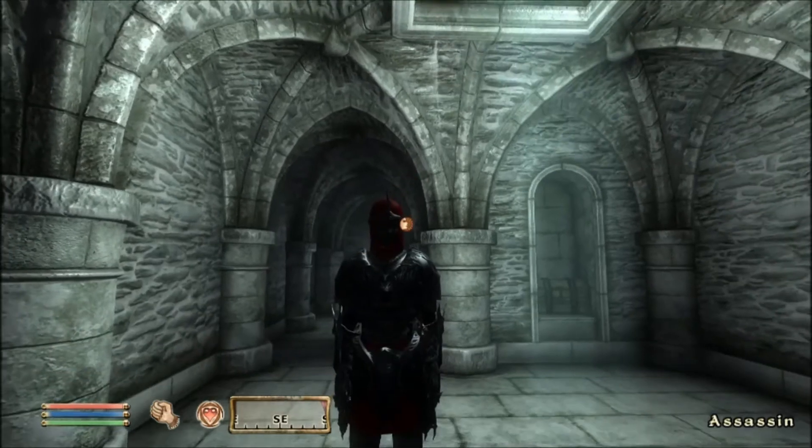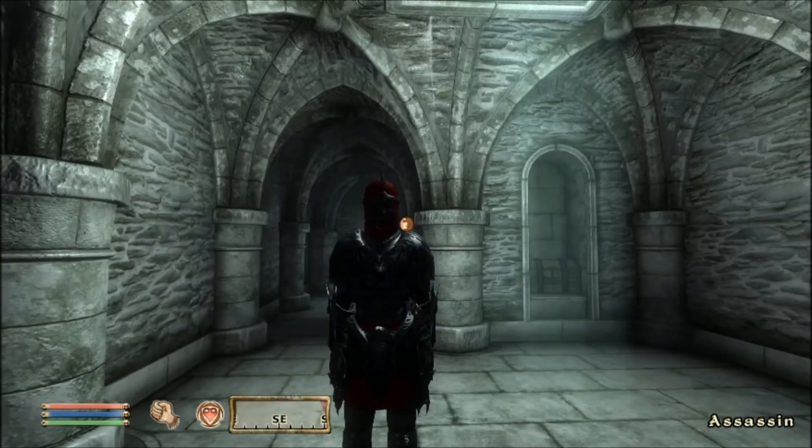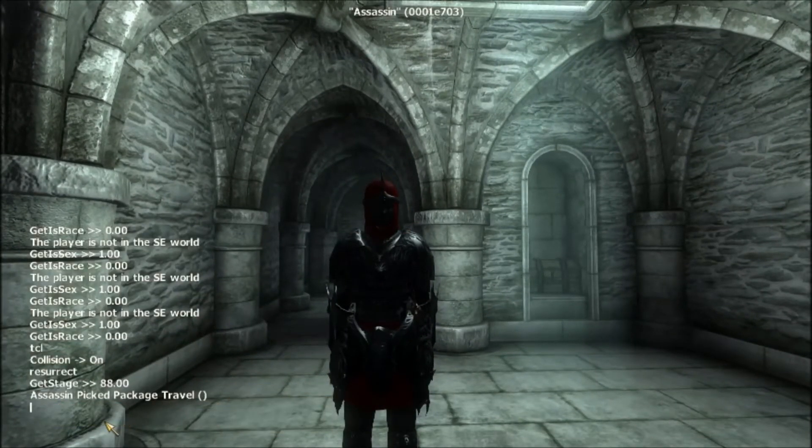I will show him in combat. But how I believe this works is — for some reason, Bethesda decided to give the assassin this specific code: 'Assassin picked package travel.' This means he travels with you. I don't know exactly how that works, but that's how you get the assassin.